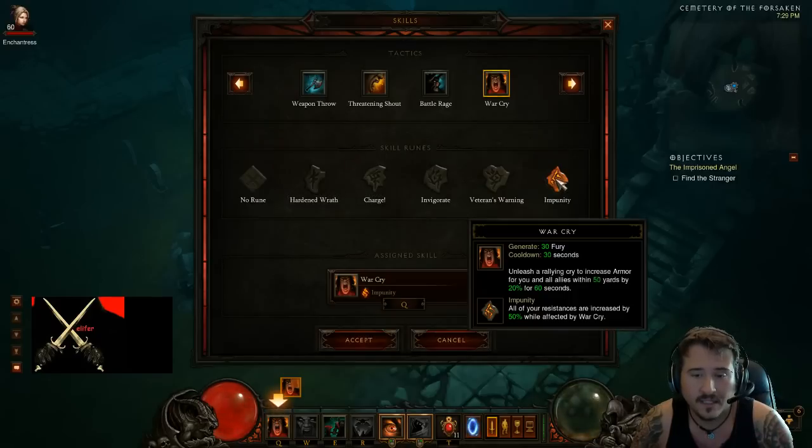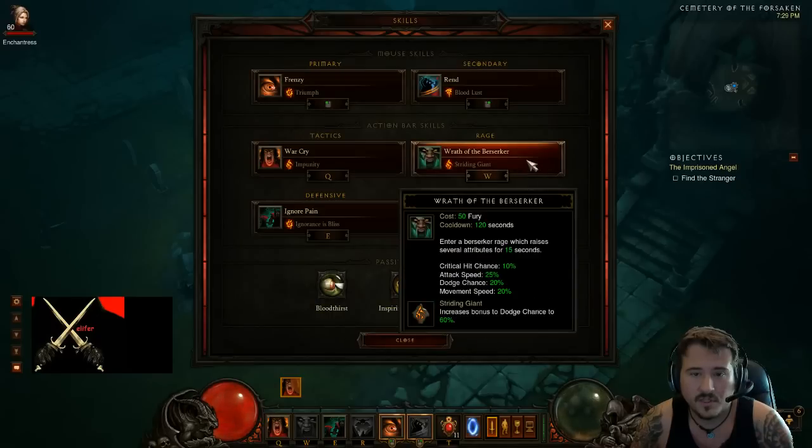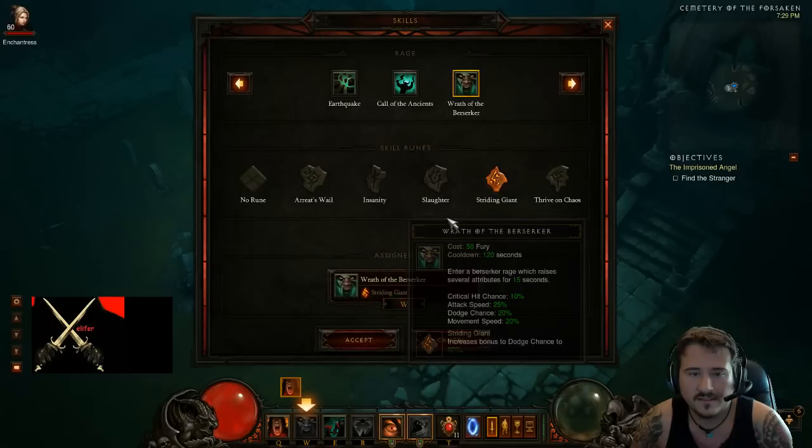On Q I use War Cry with Impunity — this increases all your resistances by 50%, and for inferno this is amazing, it really is. Then for W, I use Berserker.